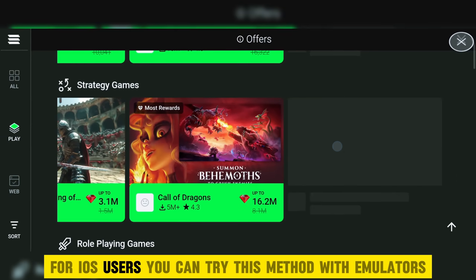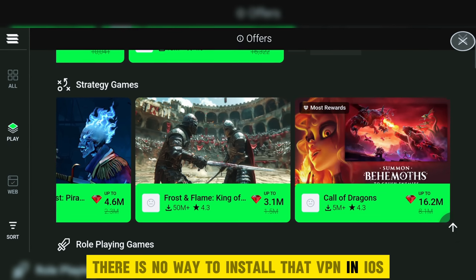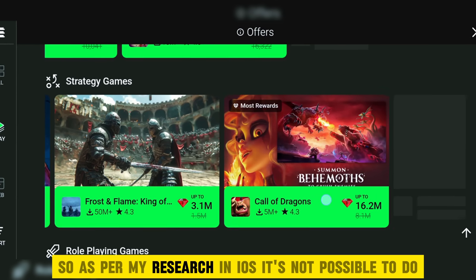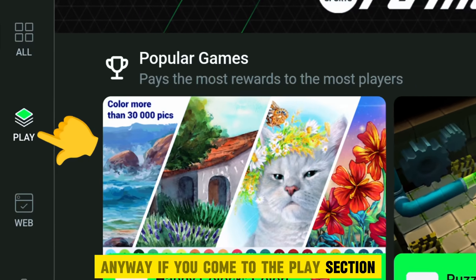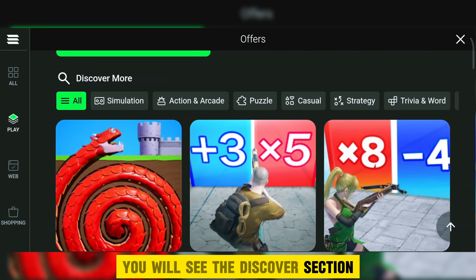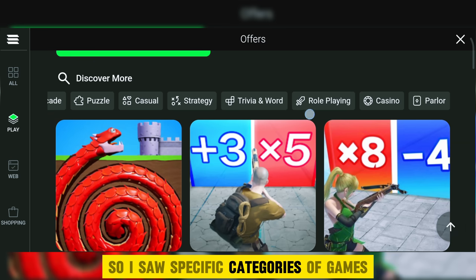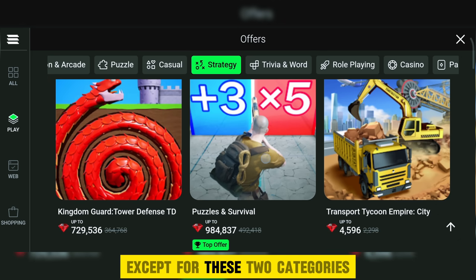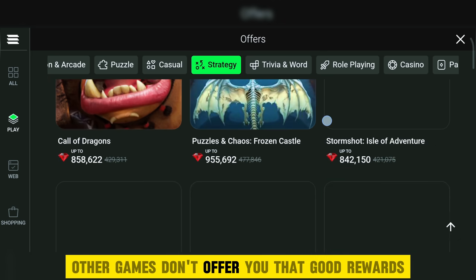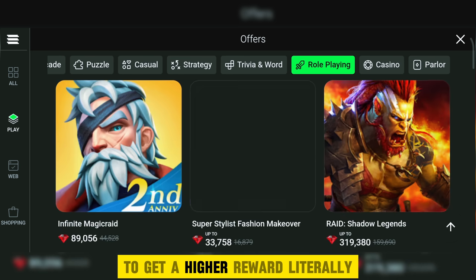For iOS users, you can try this method with emulators. There is no way to install that VPN on iOS, so as per my research it's not possible. If you come to the play section, you can see different games — scroll a little and you will see the discover section. Here you can filter different types of games. I saw specific categories offering high rewards: those categories are strategy and role-playing. Other games don't offer that good rewards, so you can directly filter these two options to get higher rewards.